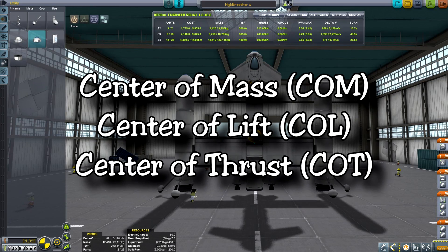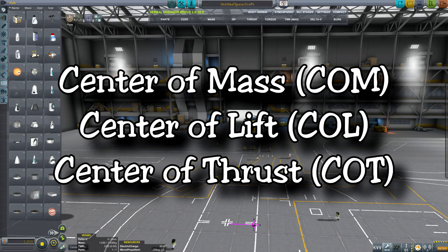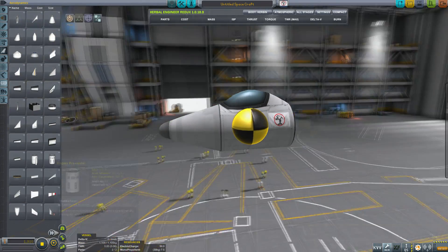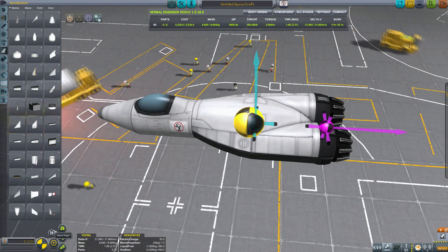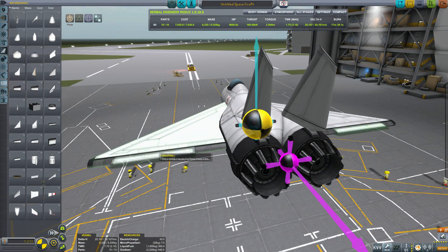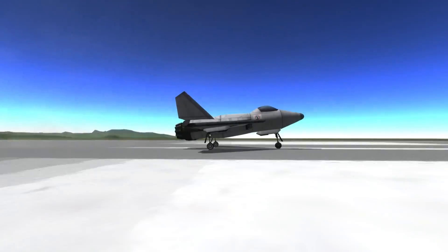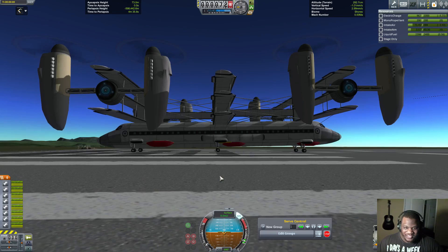Number two: Center of Mass, Center of Lift, and Center of Thrust — COM, COL, and COT. These three things I had to learn a lot about in order to get my aircraft to fly properly, especially with FAR. They say to keep your center of lift just behind your center of mass as the golden rule, and I hear this quite a lot. I don't always obey that — I often align all three when I'm doing a VTOL aircraft.